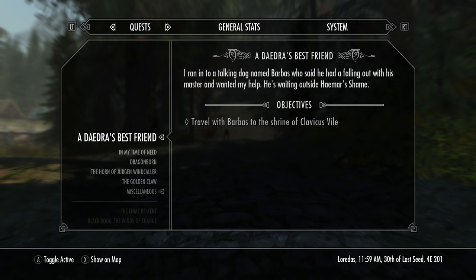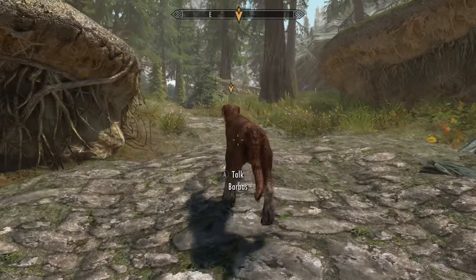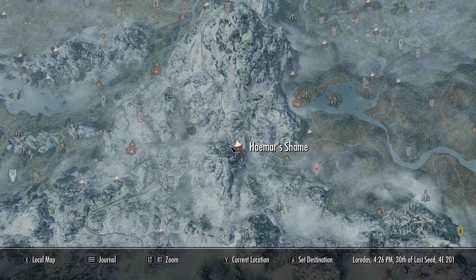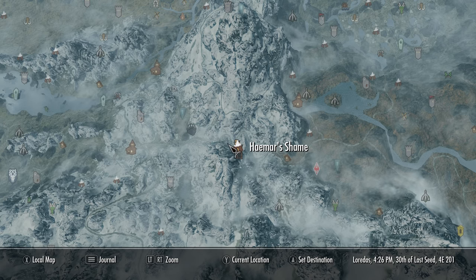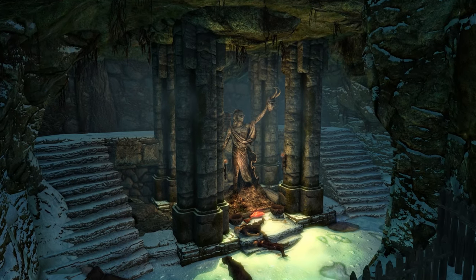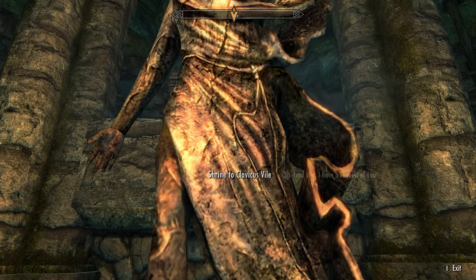This starts the quest called 'A Daedra's Best Friend.' You can follow Barbas all the way there or fast travel straight to Haemar's Shame. On the map it can be found here, which is in the mountains between Falkreath and Riften — pretty much in the middle of nowhere. Once we are here, head inside until you reach the Shrine of Clavicus Vile, and speak to the shrine.